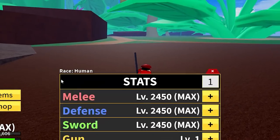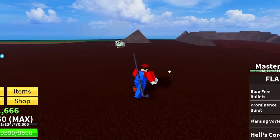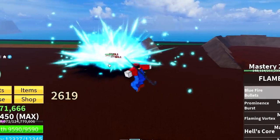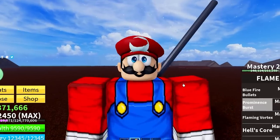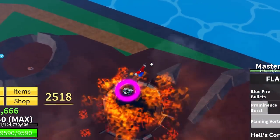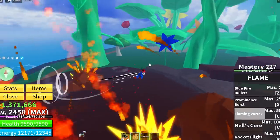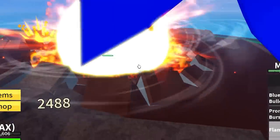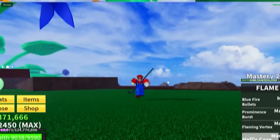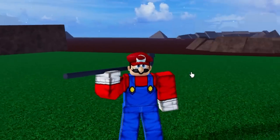Alright you ugly man, are you ready to die to Mario? Wait, I don't have my stat points set up in Blox Fruits — I'm running, I'm running! Okay, now I have my fruit the way it needs to be. Let's do a Prominence Burst — look at that, Mario's white flower move is too overpowered! We've got Flaming Vortex which sent me flying, there's meteors everywhere, and we've got Hell's Core which is my personal favorite.